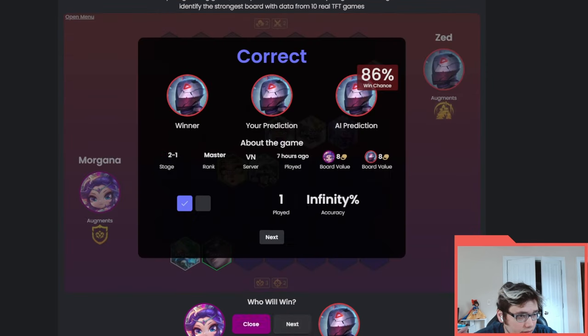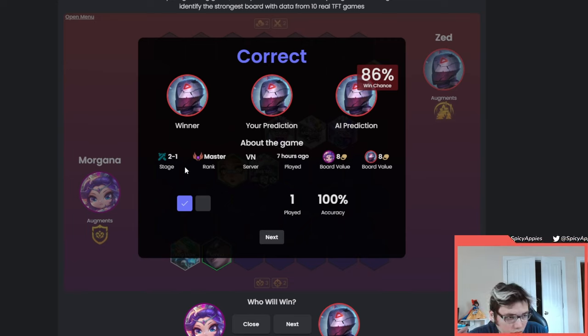The cool thing is it gives you board value at the end - it tells you where it was played, what rank, what actual round, and the percent chance to win. It shows 86% chance to win, but I'm pretty sure this is off - I don't think this Darius board ever loses. Sometimes on stream they'll show percent chance to win and it's always wrong, so don't look too much at this.